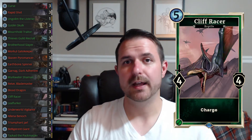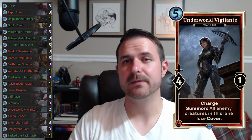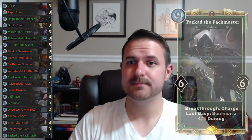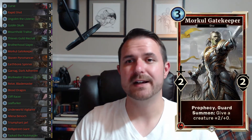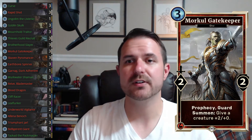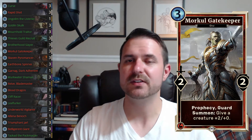This deck runs a fair amount of reach. We have Cliff Racer, we have Underworld Vigilante — which I use as pseudo-removal specifically for the shadow lane, but it also provides additional reach. We have Tazcad, and Morkel Gatekeeper can also help provide additional reach either on your chargers or just on other creatures, which is why I still include him. The guard prophecy is nice as well.